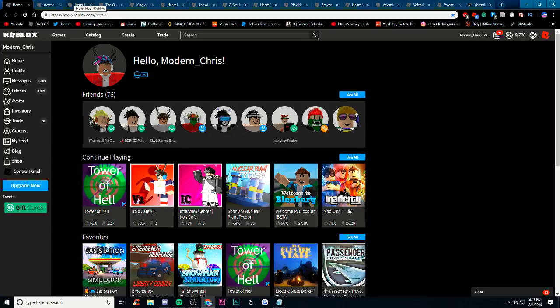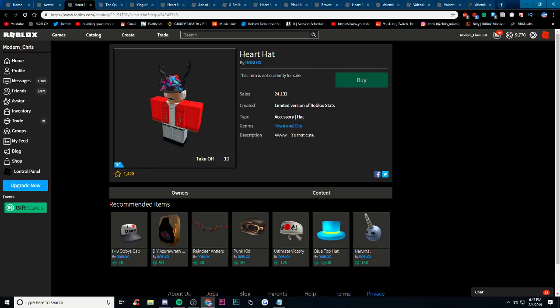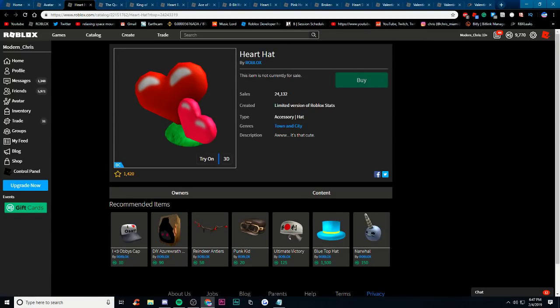So the first thing is this heart hat right here. This could go limited — it's a BC item though, so I don't know if BC items can go limited, but they might be able to. If it does go limited, this is a pretty cool hat item. With all my hats on you can't really see it, but if I take off this stuff you can probably see it a little easier. So that's how it looks.